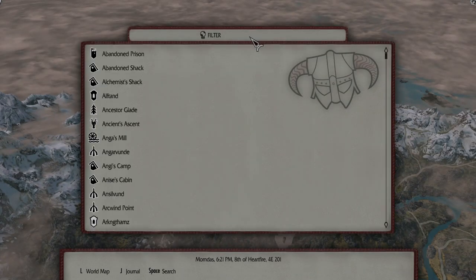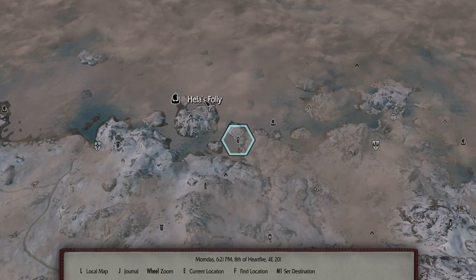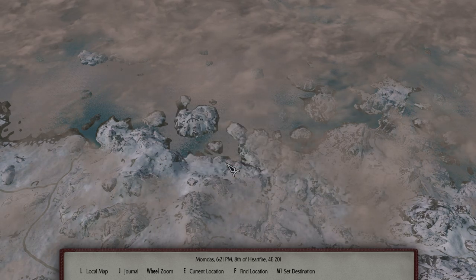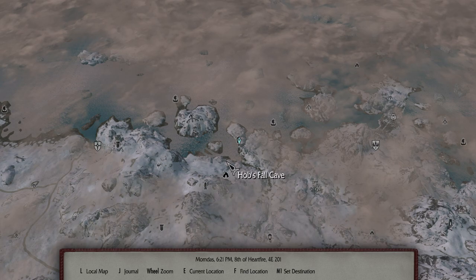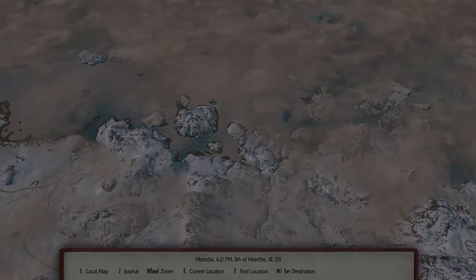What we're going to do is go up to the Tower Stone, which is way up north — just a little bit northwest of Sarthal, as a matter of fact. So we're going to fast travel to Sarthal and ride to the Tower Stone from there.